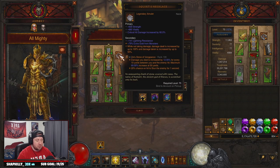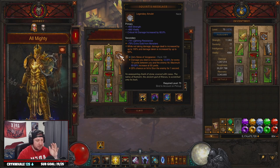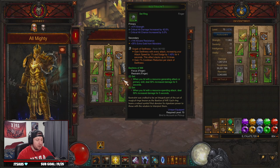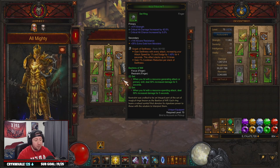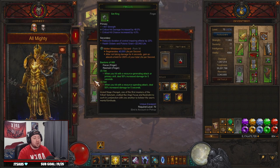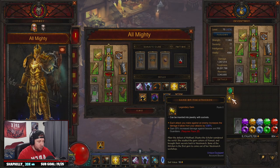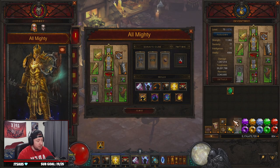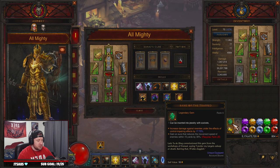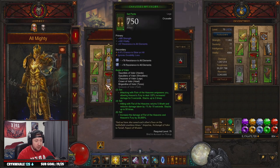For legendary gems we have Zei's Stone of Vengeance for more damage at greater distances — another reason to keep your distance, since you get very squishy up close. We also have Gogok of Swiftness for more attack speed, dodge percentage, and the cooldown reduction we need to keep Akarat's Champion at near-permanent uptime. Then Molten Wildebeest's Gizzard for a lot of armor and a shield. You could swap in Bane of the Trapped or Bane of the Stricken if you're struggling with rift guardians, or swap Gizzard for Bane of the Trapped if you want more damage reduction.